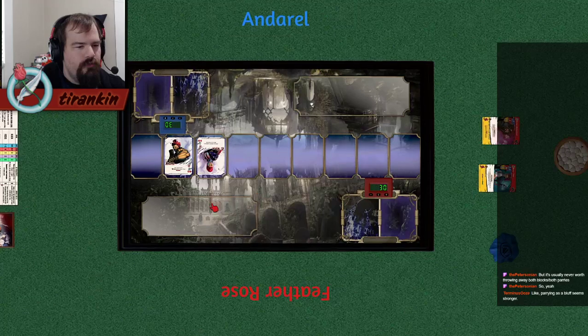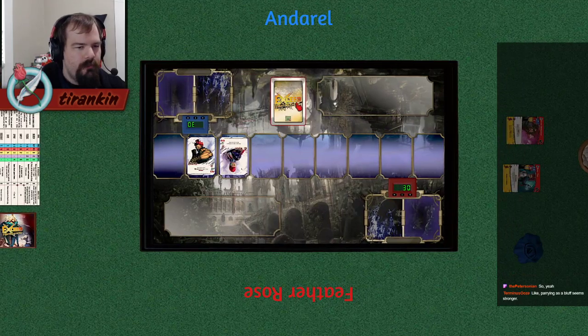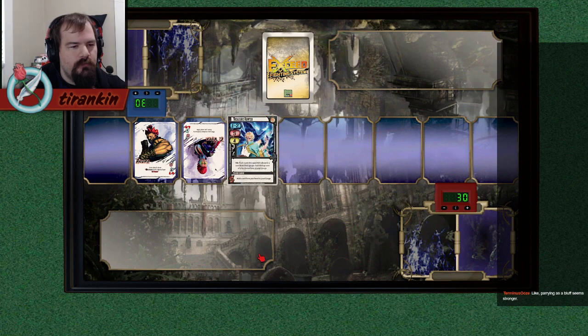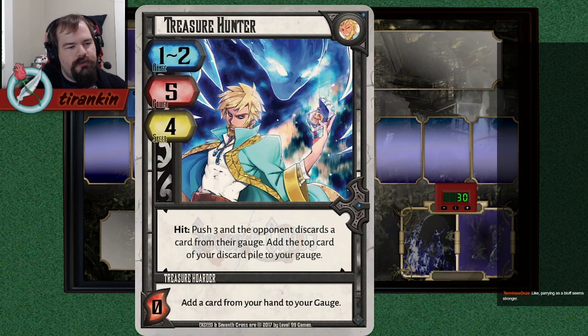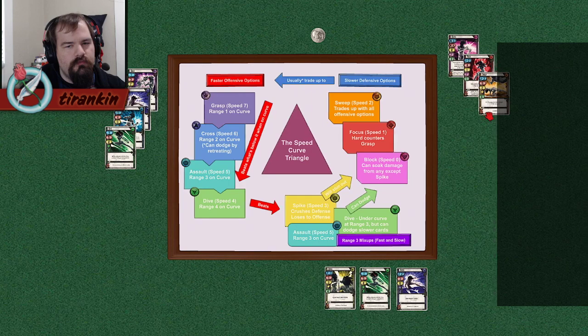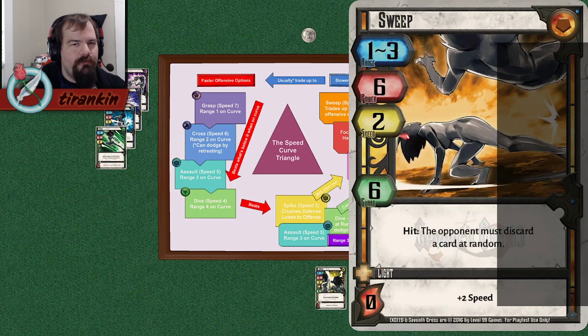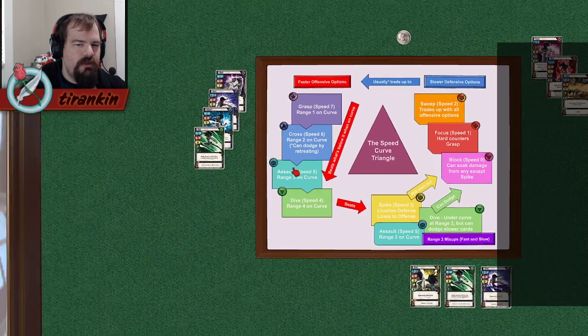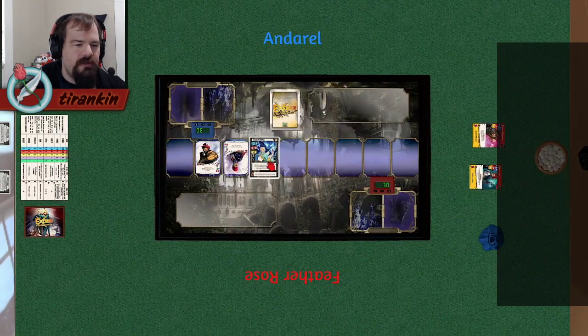Let's run through a few pop quiz examples. Treasure Hunter is speed 4 and hits at range 1 and 2, and it has a hit push-3 effect. Since it pushes 3, even from range 1, it will push Sweep out of range. It still loses to Focus because Focus has "opponents cannot move you." This means Treasure Hunter, even though it doesn't cleanly beat Focus, is still kind of like a range 1 spike.